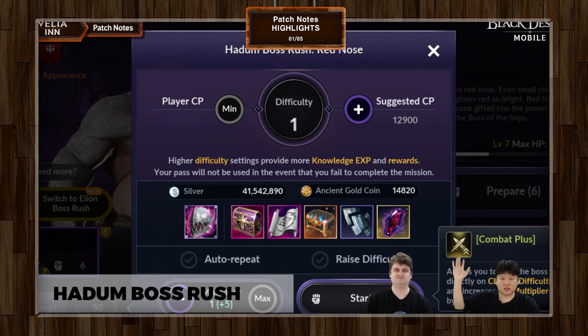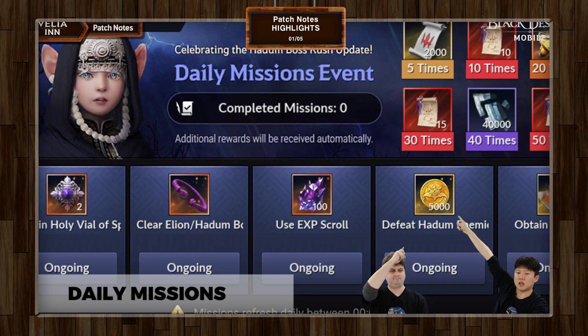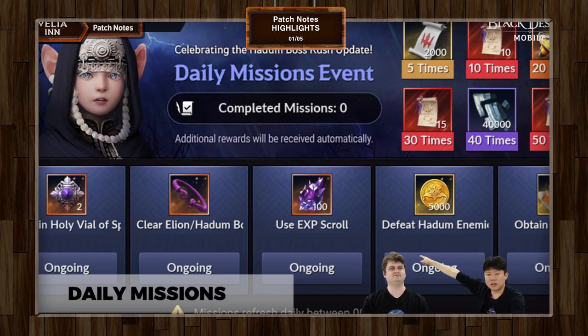The next thing to cover with Hadum Boss Rush is the daily missions event. There are daily missions celebrating the release of Hadum Boss Rush, and you can see that Shadow Knot is right there as a reward in one of the categories. You can clear Alien Boss Rush and still get Hadum materials through this, and you can do this every day. The Patrigio Exchange Passes available in the milestones are very important, so don't miss out on those.